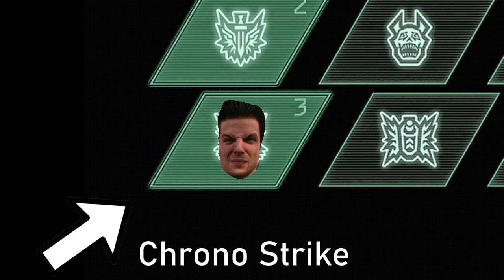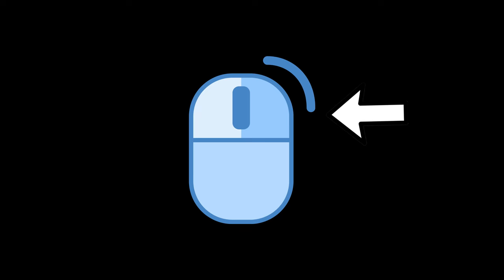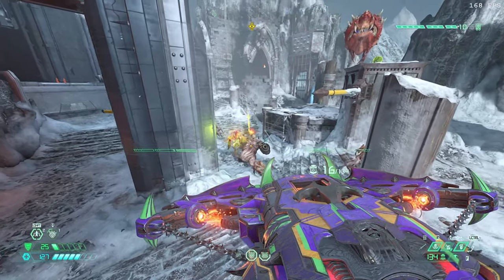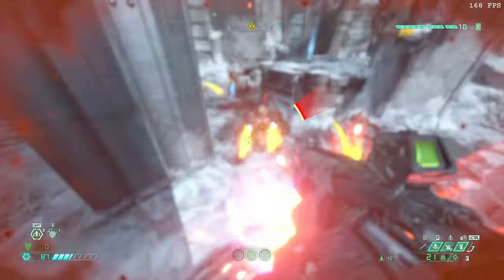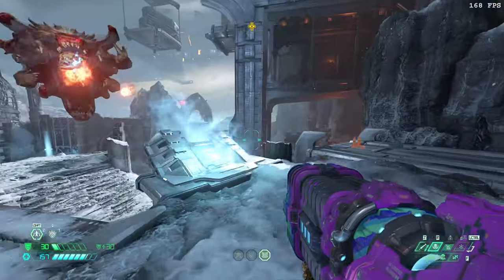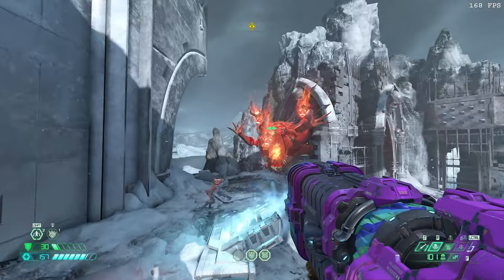This is the Chrono Strike rune. Switch it on, hold down right mouse button in mid-air, and you too can slow down time to assess the situation and determine how long you have to live. But I've noticed that it can be around 5-6 seconds, because when you use this alongside the Microwave Beam, this could happen.